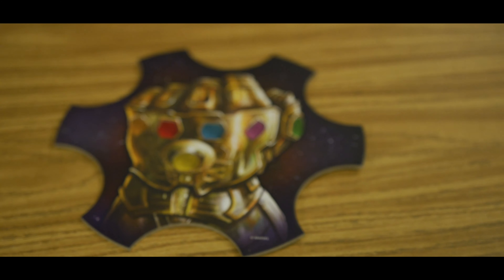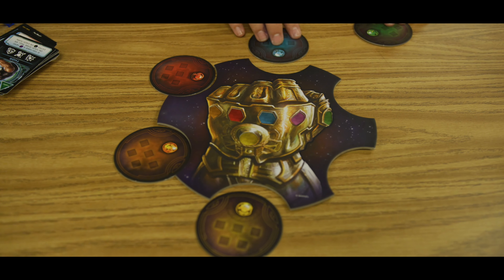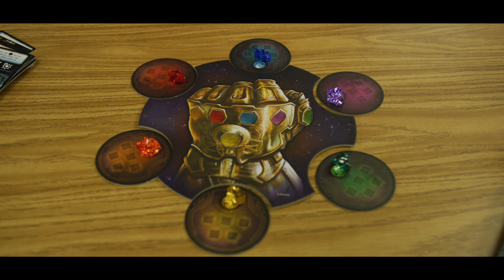Next, place down the Infinity Gauntlet. Then place down the Infinity Stone discs face-up, followed by the six Infinity Stones on their designated cards.